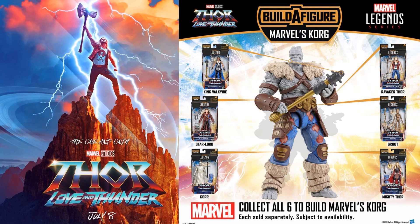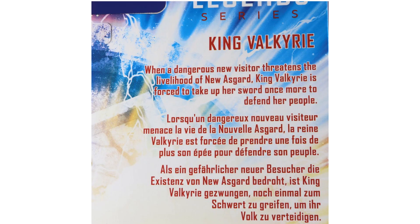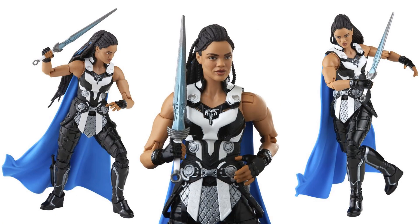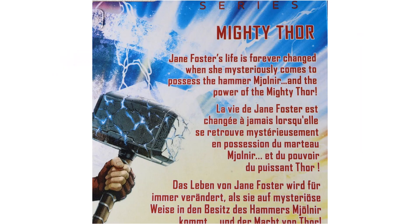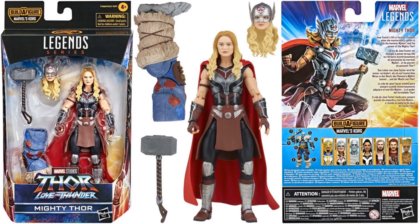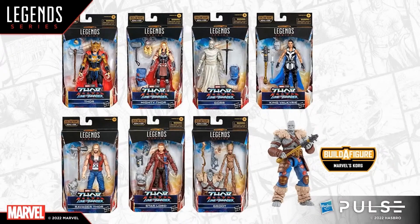From the Korg build-a-figure wave from Thor: Love and Thunder, we had several females — Mighty Thor Jane Foster and King Valkyrie. King Valkyrie's name written in different languages on the packaging. She comes with a controller, sword, build-a-figure pieces, the cape, and a great hair sculpt — Tessa Thompson. And we have our Jane Foster Mighty Thor — Natalie Portman — with and without the helmet on. This was a great movie, I loved it. There's the full Korg build-a-figure wave.